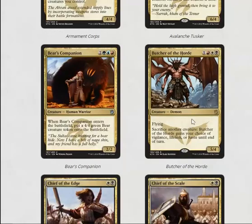Bear's Companion is a five mana 2/2 — when it comes into play you put a 4/4 into play. A 4/4 is not the most impressive thing in this format; you're looking for something slightly bigger. It does trigger ferocious, which is fine, and it's an okay card if you're in Temur.